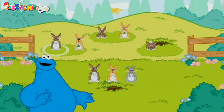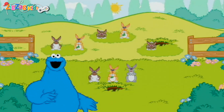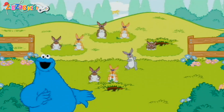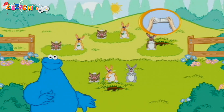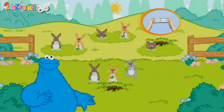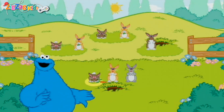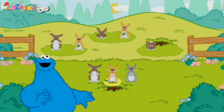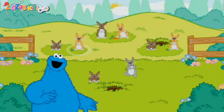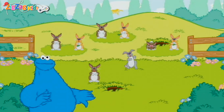Now we're going to finish the pattern of bunnies. A pattern is when something happens in a certain order. Me show you — this pattern goes wiggle, eat, wiggle, eat, wiggle. Now look closely at the pattern and choose the next bunny. To choose the next bunny in the pattern, tilt your Wii remote back and forth, then press the 2 button. Good job! Let's take a look at the whole pattern: wiggle, eat, wiggle, eat, wiggle, eat. You finished the pattern!